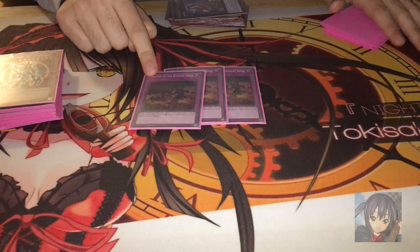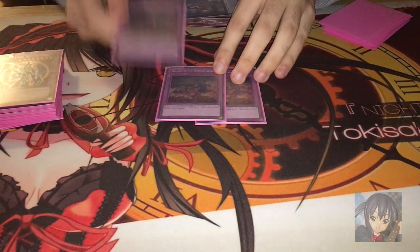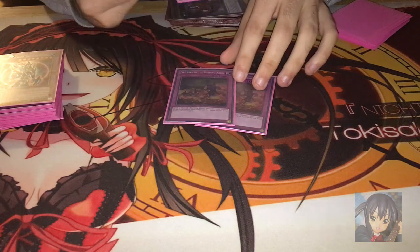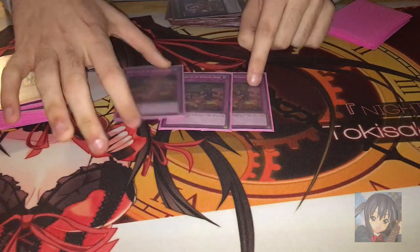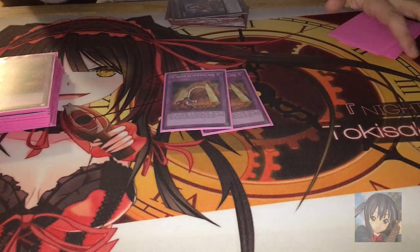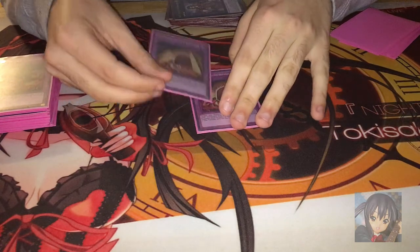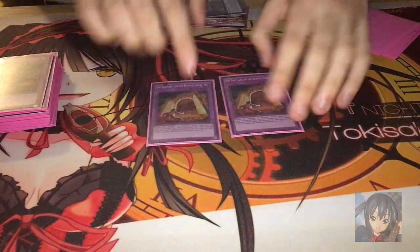For trap cards, I'm playing 3 Fire Lakes. I'm going to bump Fire Lakes down to 2 for a third Twin Twister, because 3 is a bit much. You can recycle them back with Dante from the graveyard, but I was sitting and clogging these cards in my hand often. I'm playing double Traveler and will get one more — Traveler is broken. If you have a fulfilled Darkworld Dealings end phase, you activate Traveler and all your guys come back. He's going up to 3.